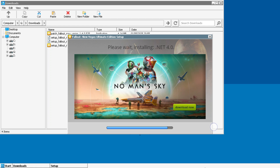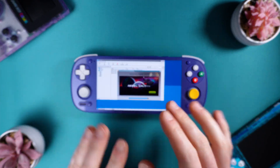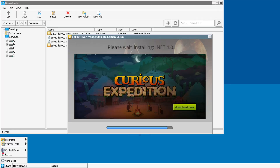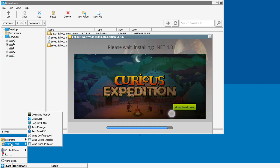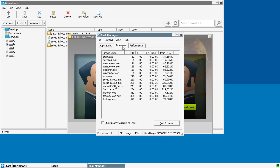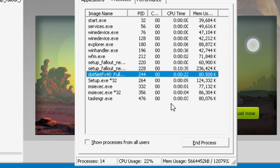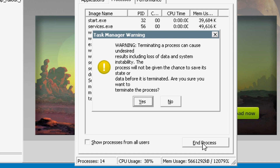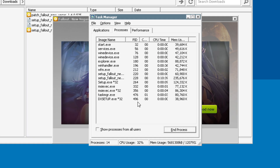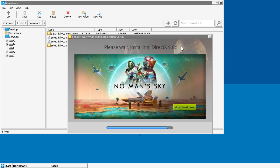That took about 15 minutes and you'll see: Please wait, installing .NET 4.0. This will not finish unless we do the next step. So go down to Start, System Tools, Task Manager, go over to Processes, tap on that, and you should see a .NET process. Tap on that and hit End Process. Yes — you'll get an error, tap OK. Now we can close out of that, and you can see it moved on to installing DirectX 9.